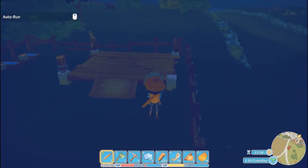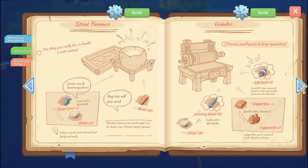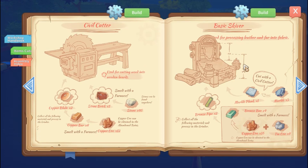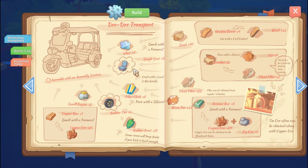Is there anything we can build that we haven't built yet? We have the stone furnace, the grinder, silver cutter, and basic skiver — used for processing leather and fur into fabric, and I did pick up some fur. So how come it's showing pipes and planks? Oh, that's to build it, I guess. Then the wooden bridge. DD Transport — that could be handy but it looks like it takes a lot of stuff.